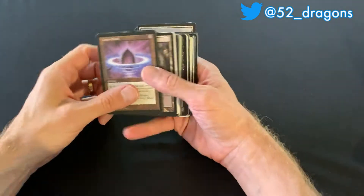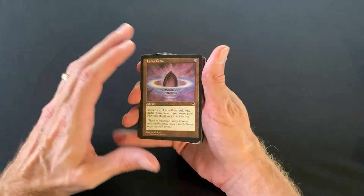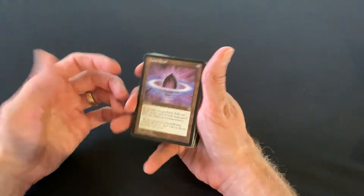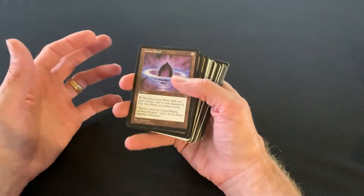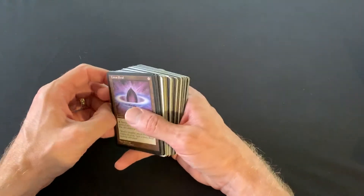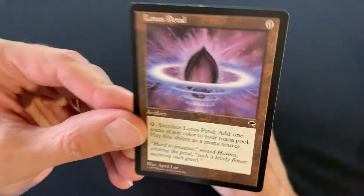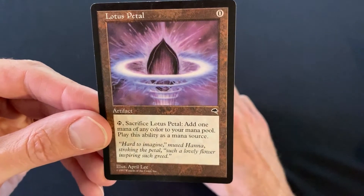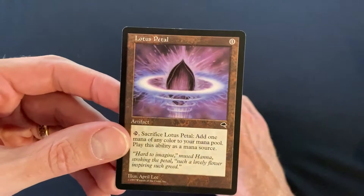My old tournament deck was what you'd call mono black — with a tiny bit of white, which I'll explain in a minute. Back in 1994-95, it wasn't uncommon to have the full set of moxes and the lotus — one of each in every deck, and a lot of us did. It was kind of cool when you could buy a Black Lotus for the same price as a Shivan Dragon. Those days are obviously long gone. As a substitute, Lotus Petal is legal in legacy and restricted to one in vintage. It's such a good card I picked up five of them for about a quarter each.